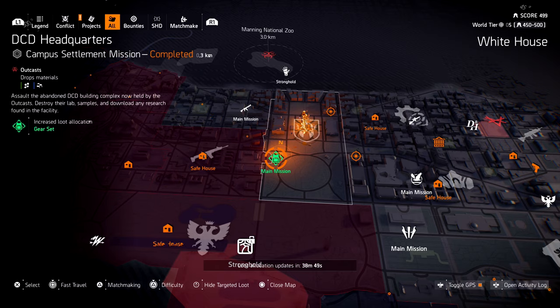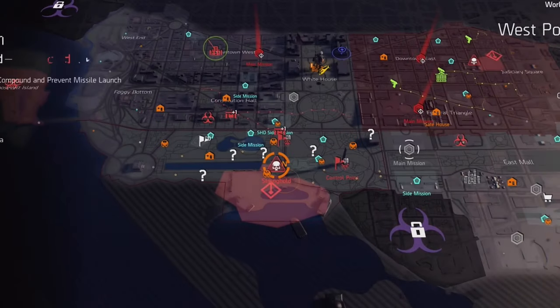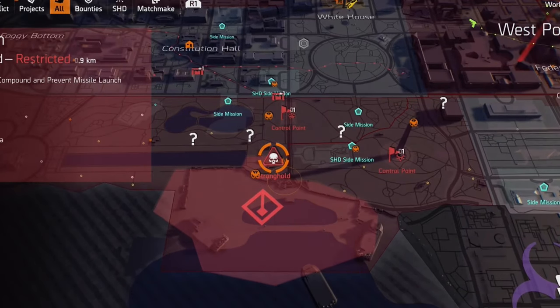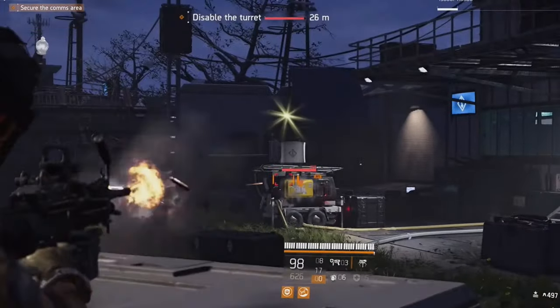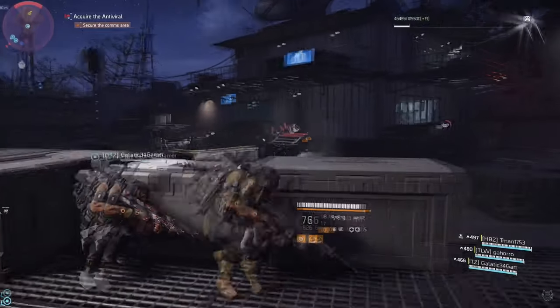The first thing you need to do is head to Tidal Basin. Tidal Basin will be locked, so make sure you complete the three weekly invaded missions and then a weekly stronghold before you can go there. Once you get to Tidal Basin, about 25% through the mission, there's going to be a door that opens up in front of you.